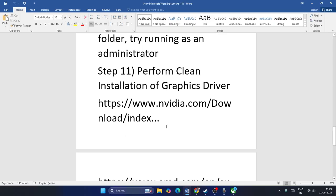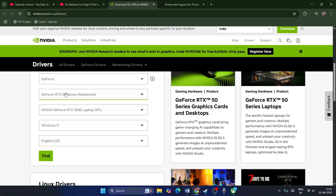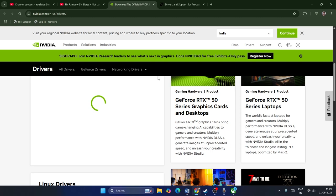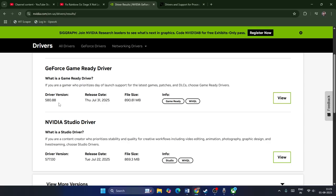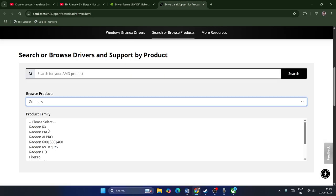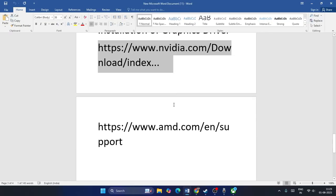The next step is to perform a clean installation of the graphics card drivers. For NVIDIA users, go to the NVIDIA driver download page, select your GPU configuration, and download the latest driver version. For AMD users, go to the AMD driver page, select your configuration, submit, and update your graphics card drivers as well.